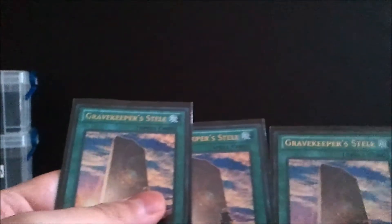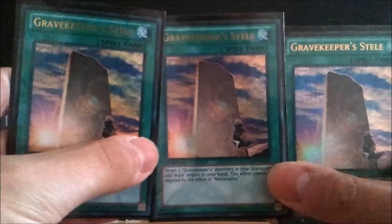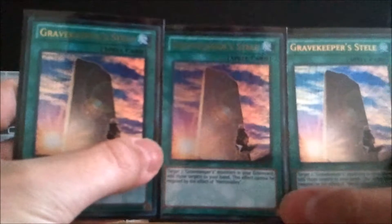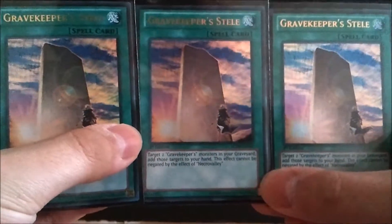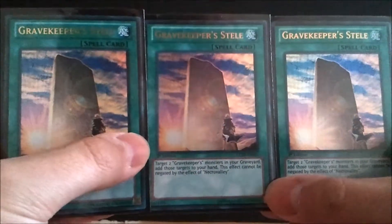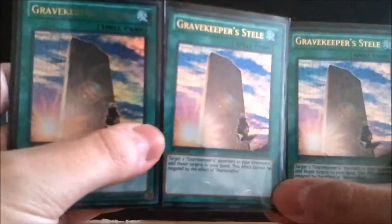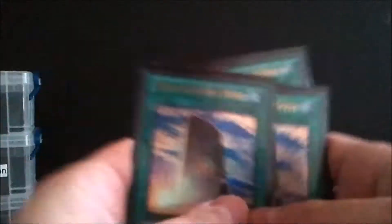Next is Gravekeeper's Stele. It works very well with Royal Tribute — after everyone dumps their hand you play this and get two Gravekeepers back from your graveyard. It also works great with Commandant, since you can discard him again to search for another Necro Valley. These Ultra Rare versions from Joey's World run about $1.50 a piece — I'd highly recommend playing three. The Absolute Power Force versions are common paper at about a dollar, but you might as well get the Joey's World versions because they look a lot better.